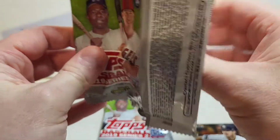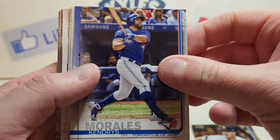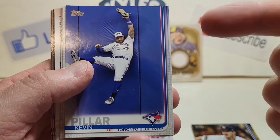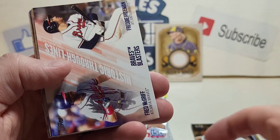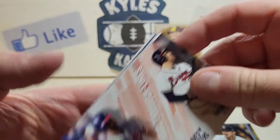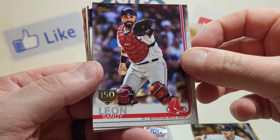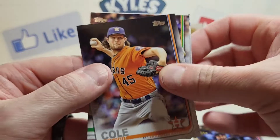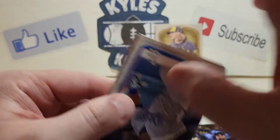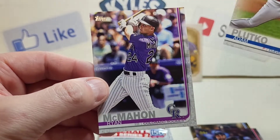Hunting for some top rookies. We got Carl Edwards Jr., Kendris Morales, Kevin Pillar, Chaz Rowe, Josh James rookie card, Sean Armstrong for the PC, a Braves Blasters card with Fred McGriff and Freddie Freeman, a 150 Years stamp card of Sandy Leon, a Mookie Betts Highlights insert card, Garrett Cole, Nick Martini, Max Muncy, Future Stars Austin Meadows, Josh Reddick, and ending with Adam Plutko and Ryan McMahon. Two packs down, two more to go.